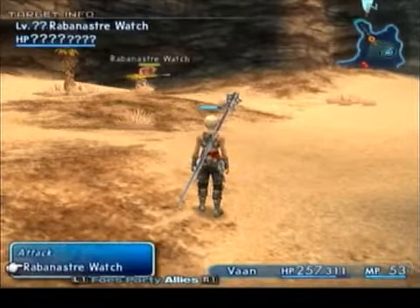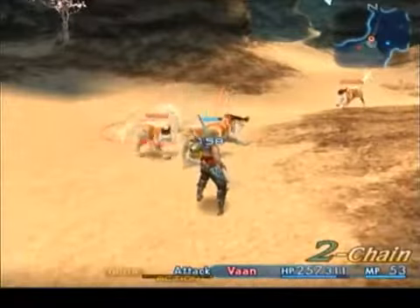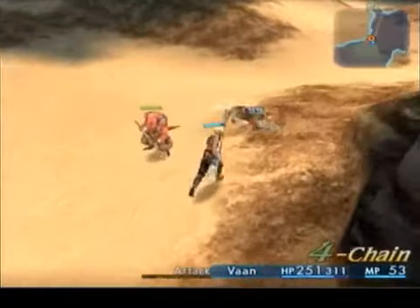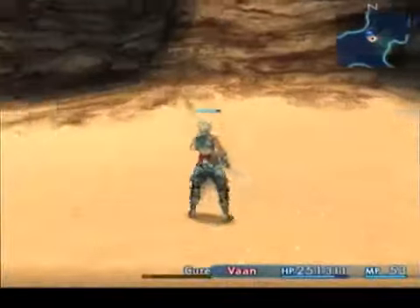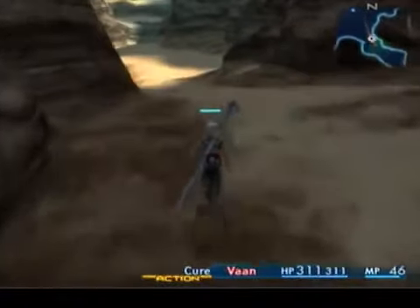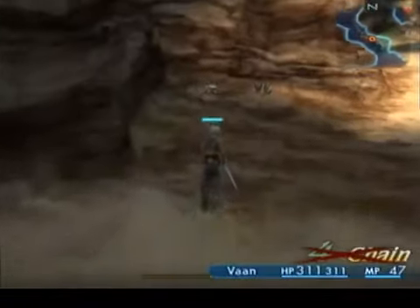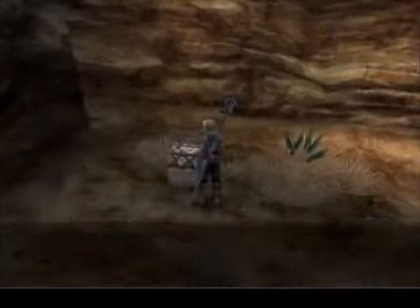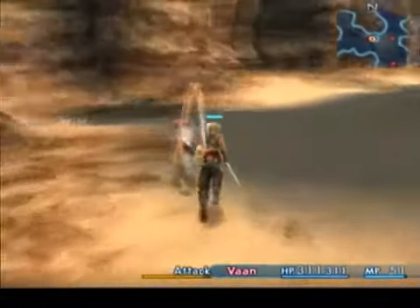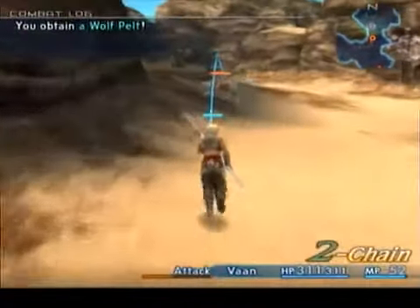That's an ally — no need to attack it, though. For the most part, you can just ignore it. I can take those things out in one hit. For the most part, you do need to head to the south a little bit like this, and then head north. There's a save crystal right here. I'll take off this way to the north at this point.